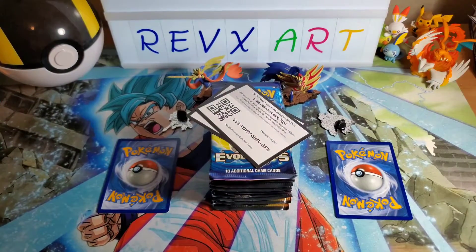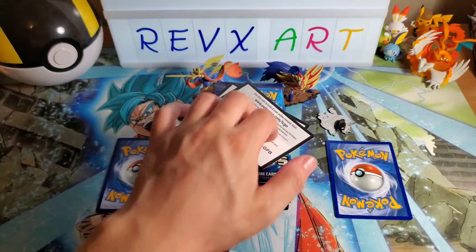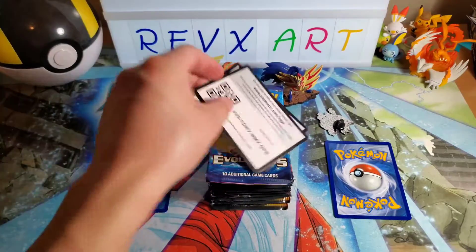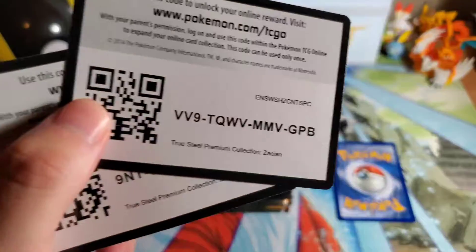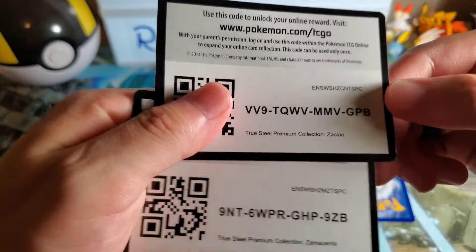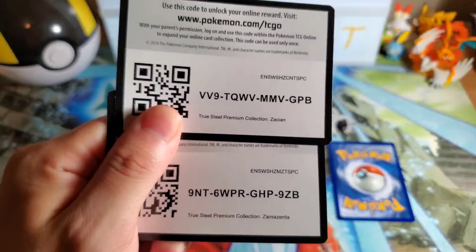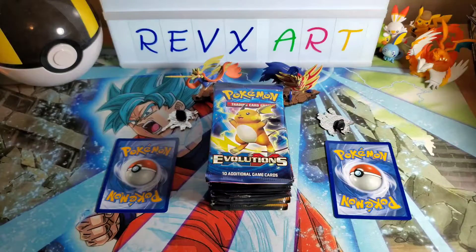Alright guys, so I sorted everything out from the boxes, put them all down here, and I'm just going to show it all off for you guys. So here are these two code cards here for the Zacian and Zamazenta boxes. Good luck to whoever gets that, and we'll just set that aside.